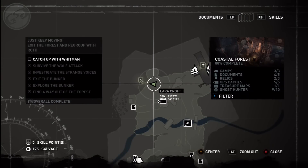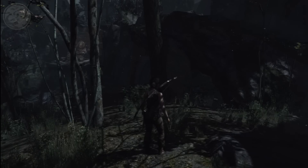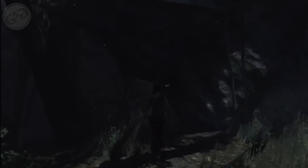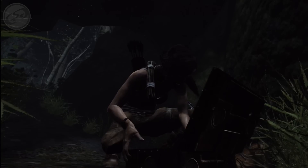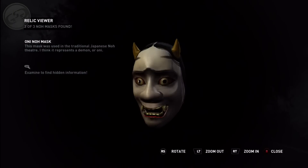In the northwest corner there's going to be a small cave. Inside is going to be a container, and the container contains a relic. It represents a demon, or oni.